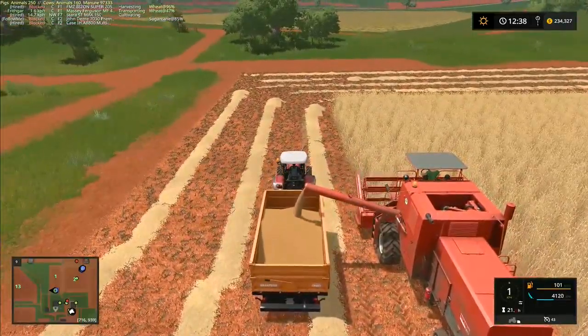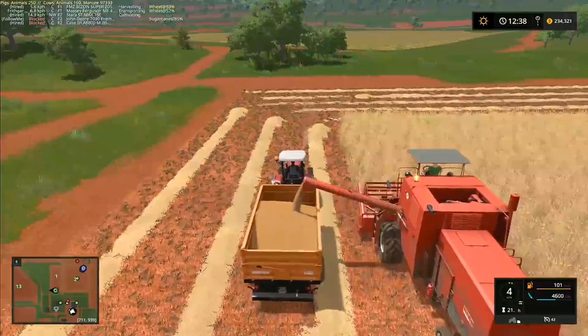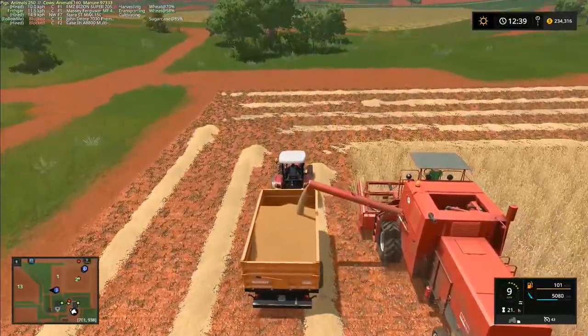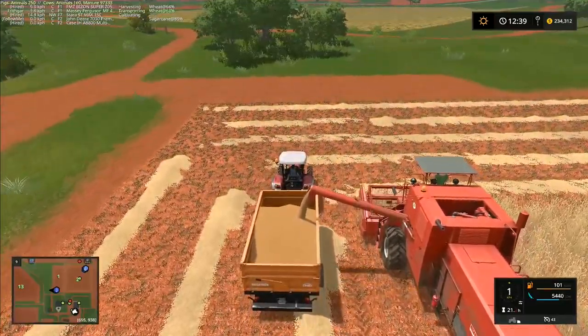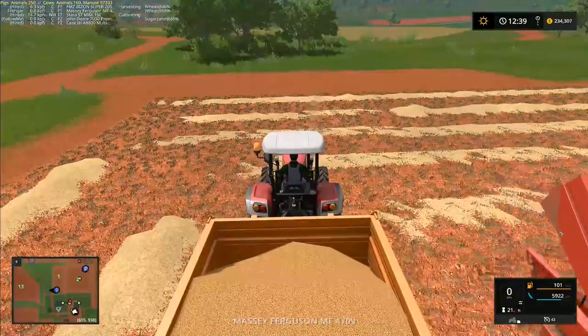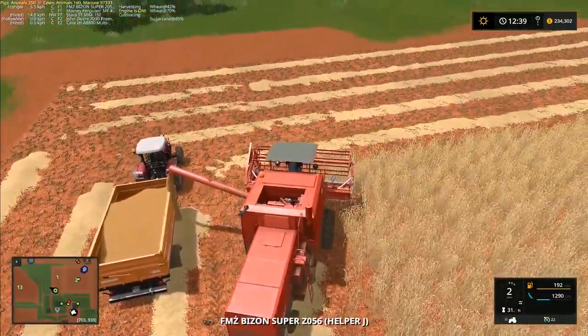Hey folks, it's Frithgar here. I'm just coming in to unload the combine - he's going to run to the end of the line and then I'm going to switch it over so it starts moving up and down the field rather than going around in a circle. We'll put that on standard helper rather than the AI extension, which will make life a little bit easier. We'll keep this one unloading into the trailer.